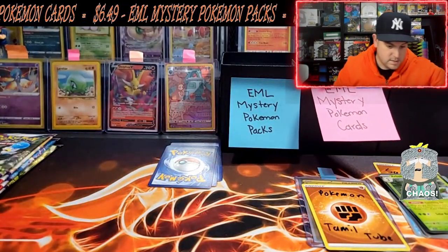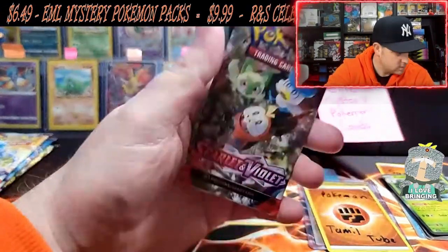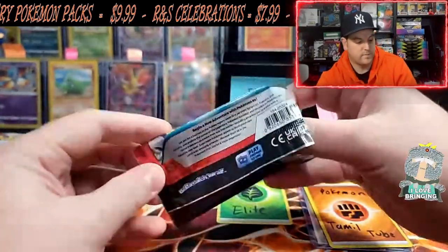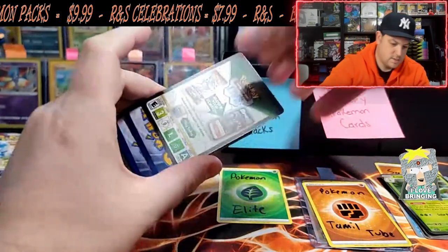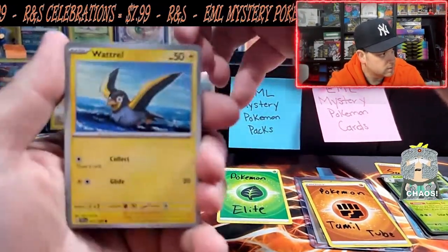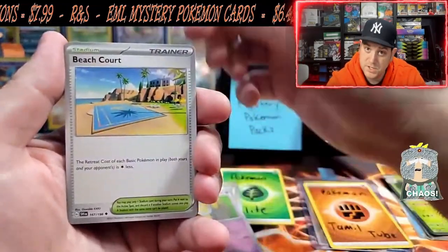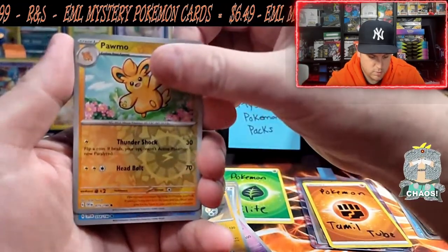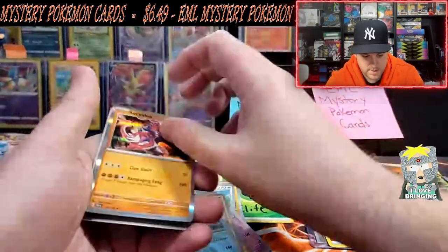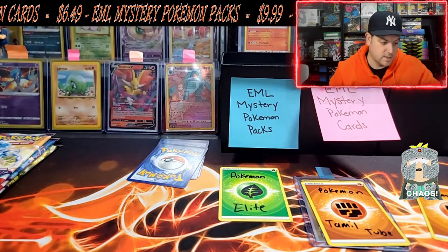Next up is Pokemon Elite — can you beat gold? We got a Wattrel, a Croagunk, a Mankey, a Squawkabilly, a Hypno, a Beach Court, a Conkeldurr, a Quaquaval — don't like that Pokémon — and a Caridon hollow. That's not going to do it. I'm sorry, Pokemon Elite, and I'll move Sam Tran out as well — no shot they beat gold with a common hollow.